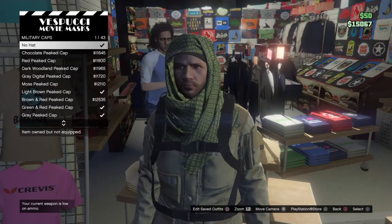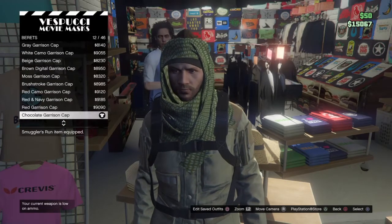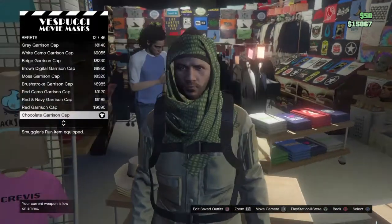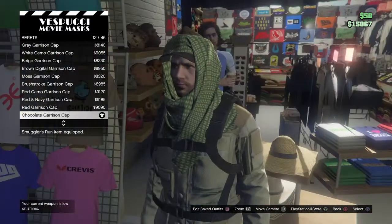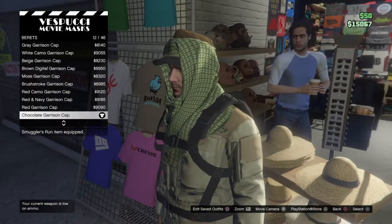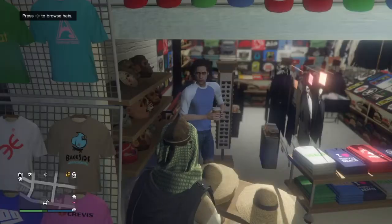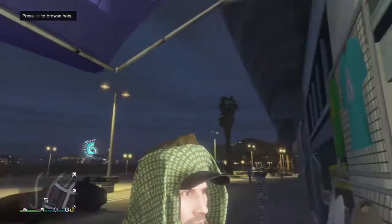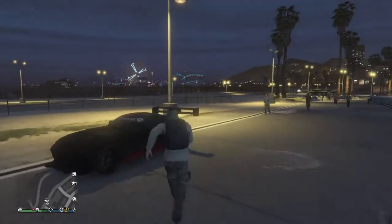For Nikolai's hat, go to military hats — I think it's in berets — and get the chocolate garrison cap. You can just have this on its own, which is what I was wearing when I first started working on Nikolai, but I think with the headscarf it looks better. You can either leave it with the headscarf by itself, or use the telescope glitch to wear both at once — let's go do that.